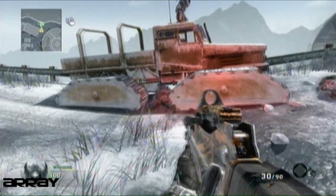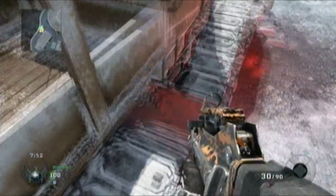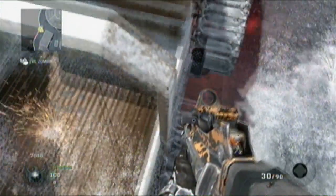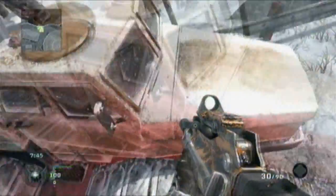The first glitch is on Ray. Basically the dogs will not kill you if you are under the truck that you see on the video. It's a really good hiding spot because usually this glitch is not too popular, so basically it's really good.